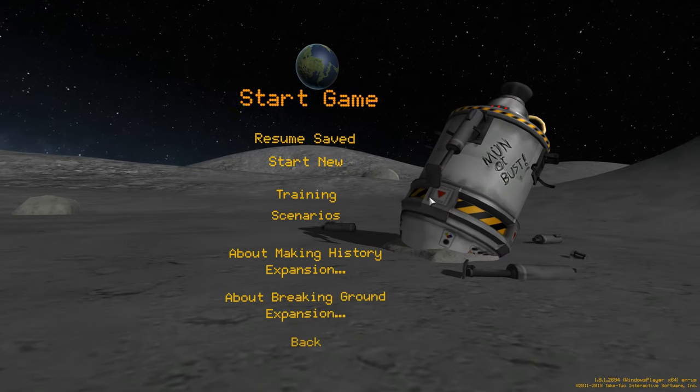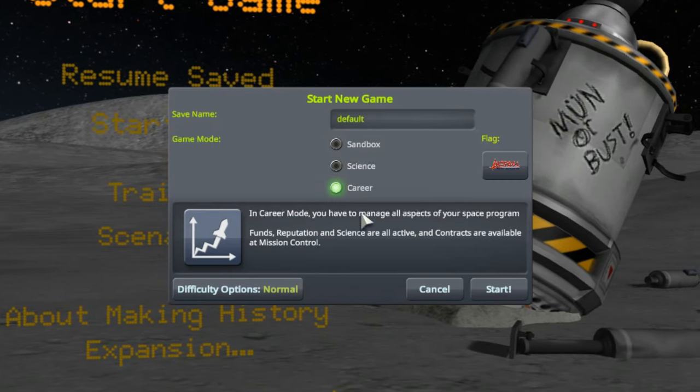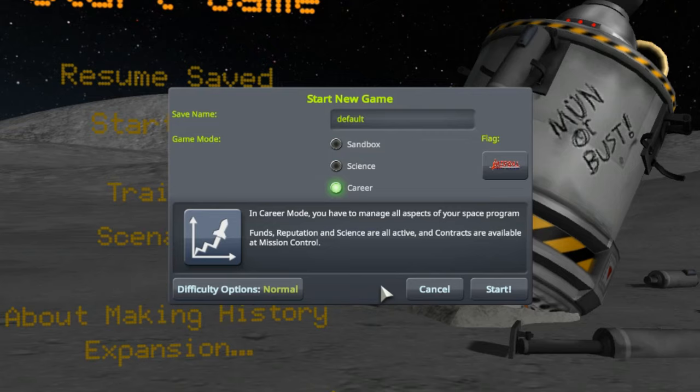Let's get started - we're going to click Start Game and start a new game. We have three modes. The default mode is called Career Mode. In career mode you have to manage all aspects of your space program: funds, reputation, and science are all active, and contracts are available at mission control. You pick up contracts, those give you objectives, and as you fulfill those objectives you earn funds, reputation, and science, which allow you to advance through the game.